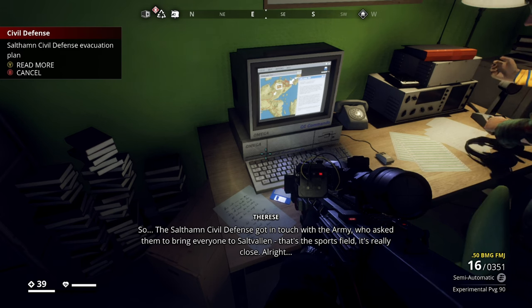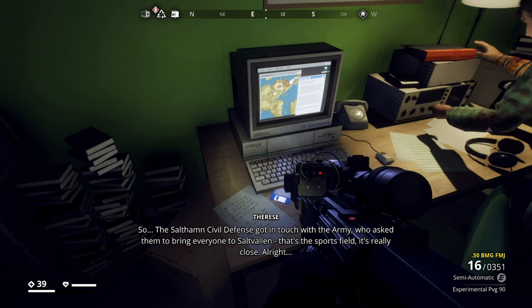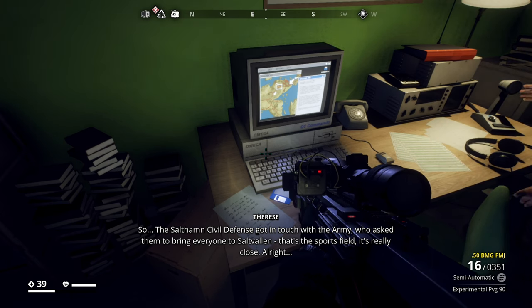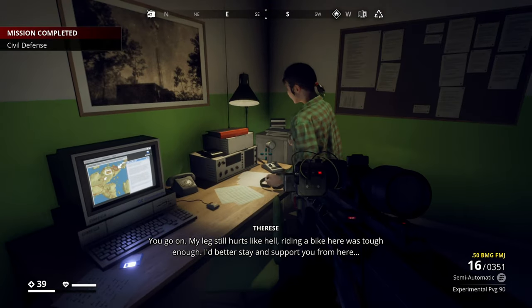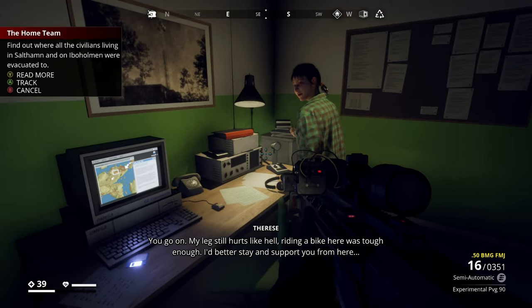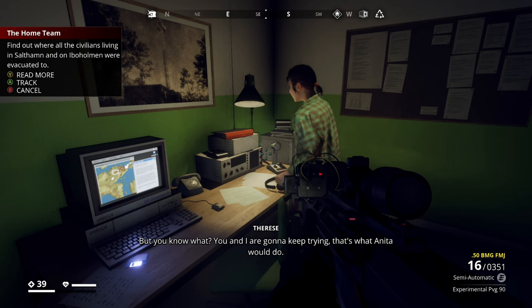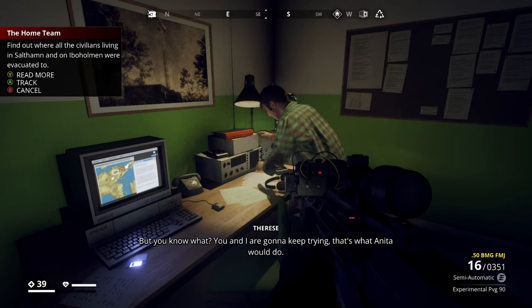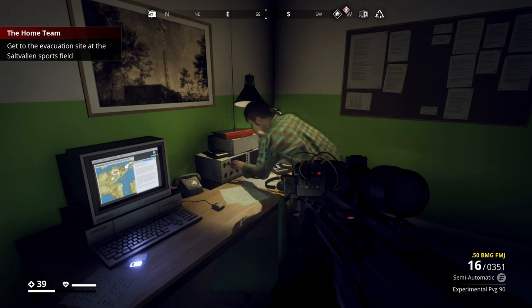The Saltholm Civil Defense got in touch with the army, who asked them to bring everyone to Saltvallen — that's the sports field, it's really close. All right, you go on. My leg still hurts like hell — riding a bike here was tough enough. I'd better stay and support you from here. But you know what — you and I are gonna keep trying. That's what Anita would do. Absolutely.